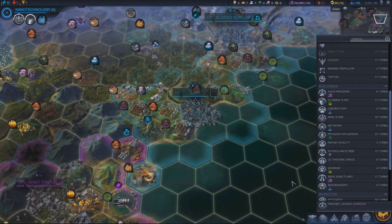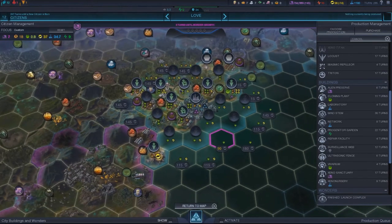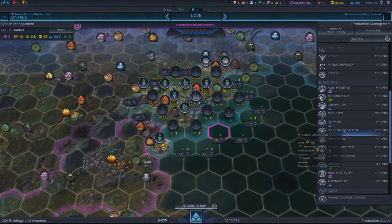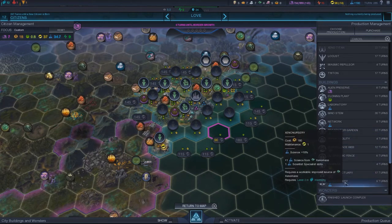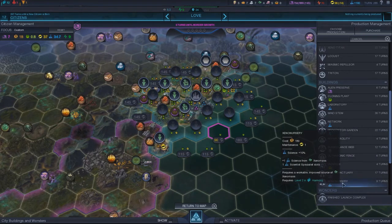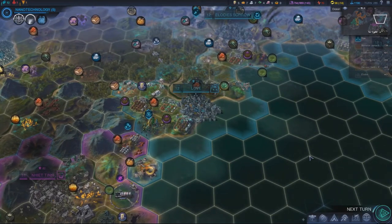20% health. Nine from buildings — cannot exceed its population, so I can't get above 12 health. Yeah, I don't feel like that's gonna be worth it. I think there's gonna be other things we could do instead. We've got Xenomass here — yeah, let's get that science boost from the Xenomass.